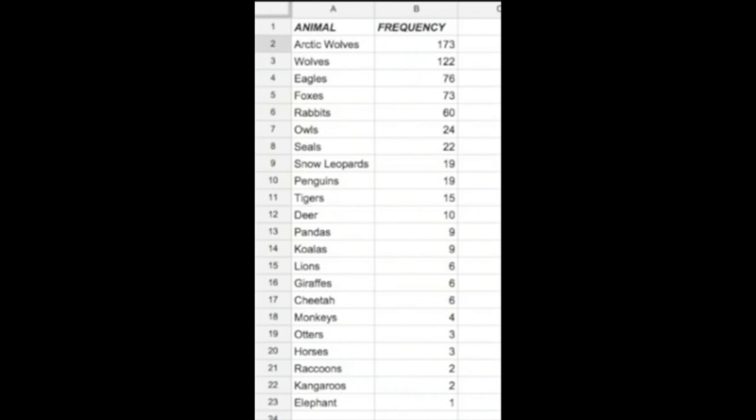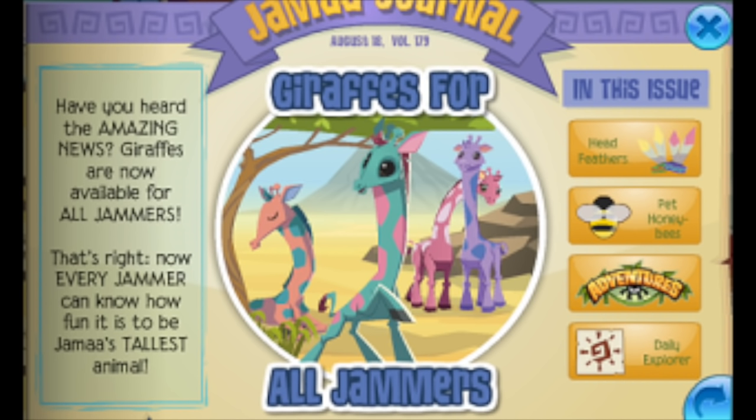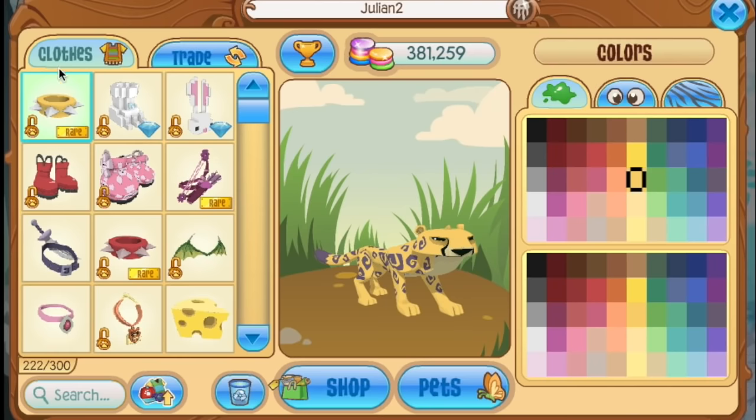Now when I made this video, it was a long time ago, so some of this data is outdated and I have compensated for that. For example, drafts used to be very unpopular, but nowadays they're for all jammers — non-members love them and they're a nice cool animal to switch into. So they've gotten very popular. Instead, we default to number 7: the cheetah.